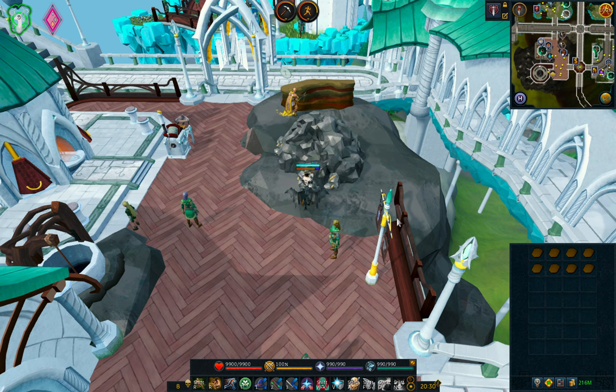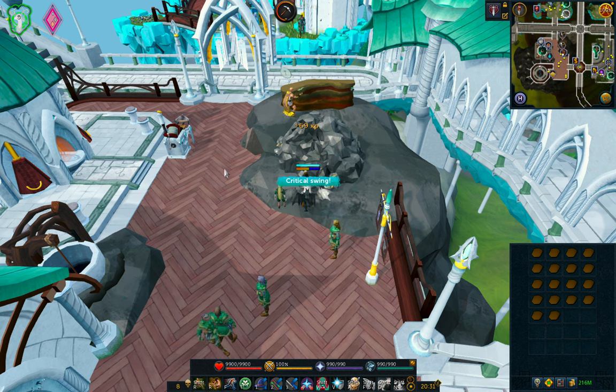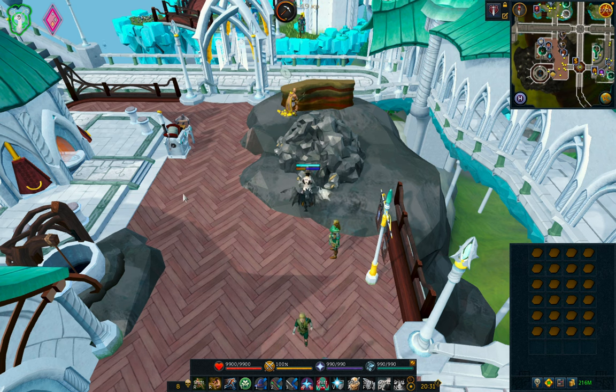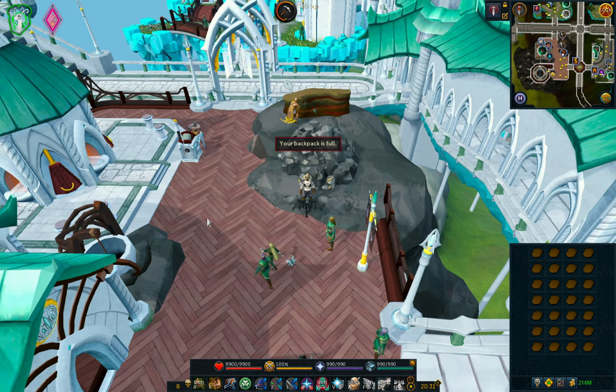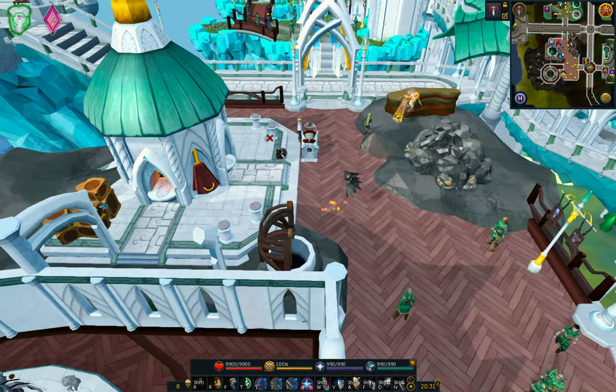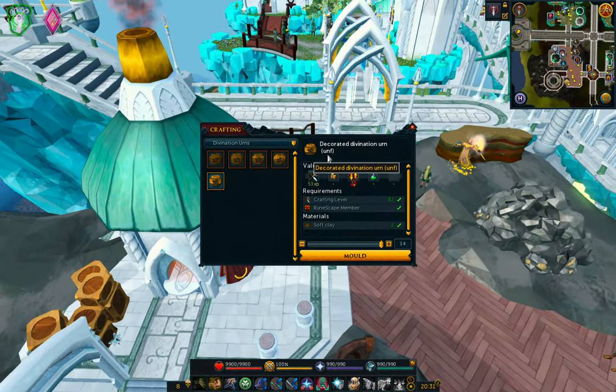It gives you mining XP and then crafting XP. And later on you want to be on lunars because there's actually a spell that allows you to fire your urns a lot faster. So once you have about an inventory, you want to go straight to one of these pottery wheels, and you're going to choose which urn you want to go for.